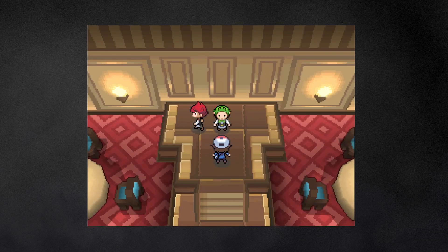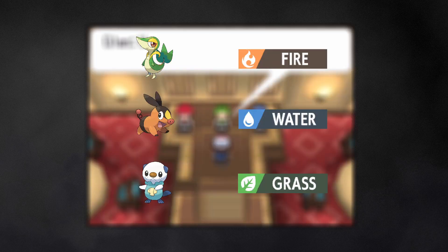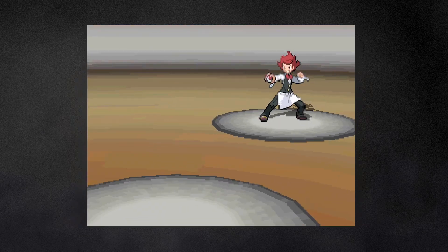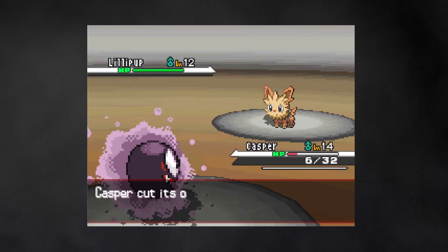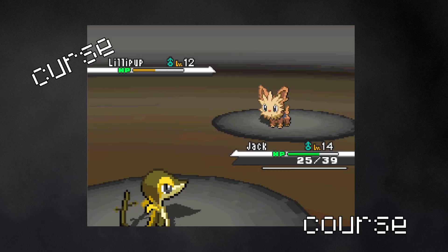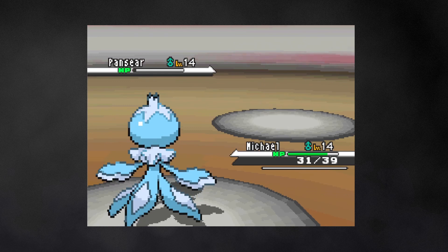The first gym in this game is either fire, water, or grass type, depending on what your chosen starter is weak to. But the real challenge is a normal type — Lillipup has access to Bite, which hits super effectively into my entire team. Casper manages to get off a Curse, so Jack has to hold on until the Curse runs its course. Finally, it's Michael vs. Pansear, but that's kind of anticlimactic.